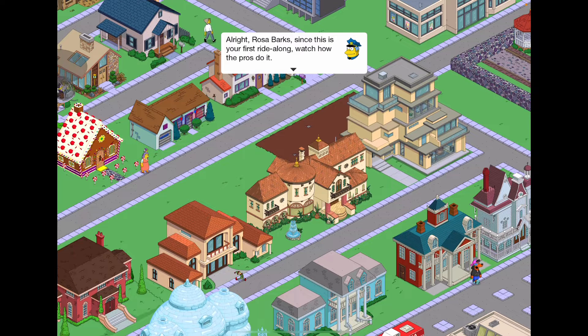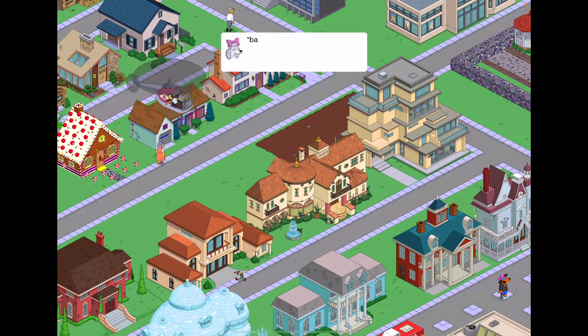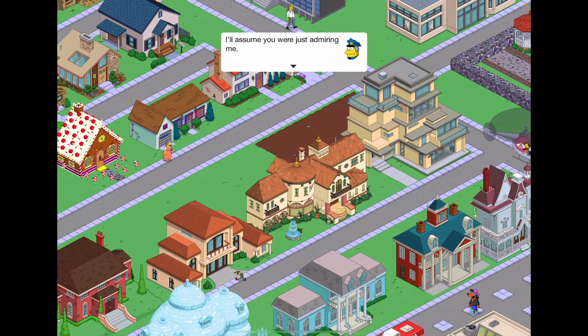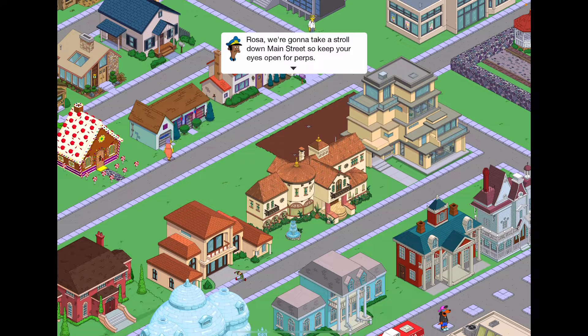Alright, Rosebark, since this is your first ride-along, watch how the pros do it. Burf! Ruff! What are these pros? I'll assume you were just admiring me. Rosebark, we're gonna take a stroll down main street, so keep your eyes open for burps. Burf! Burf! I see a perk! Good eyes, Rosebark! Let's sick em!